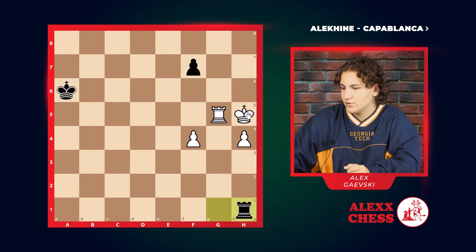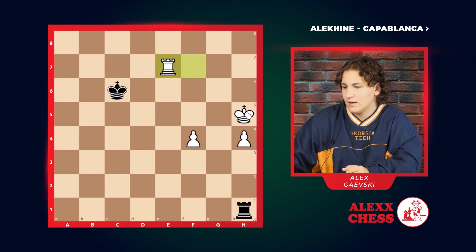G5, H1, F5 — defending that pawn. The king starts to move here, takes the other pawn, C6, E7. And with more pawns and a better position, white will easily win this game.